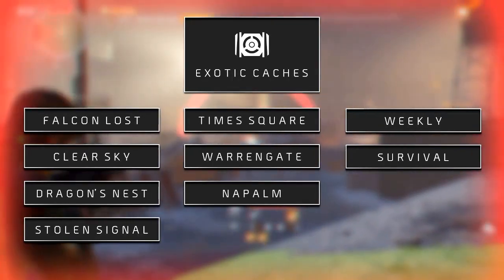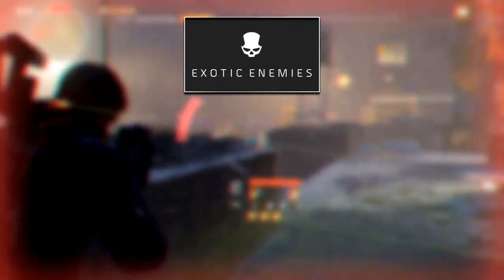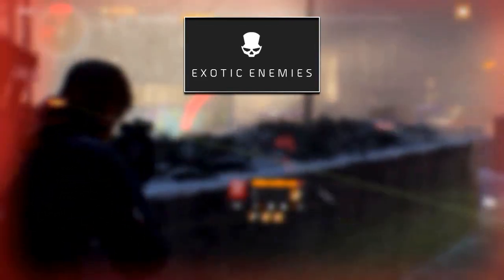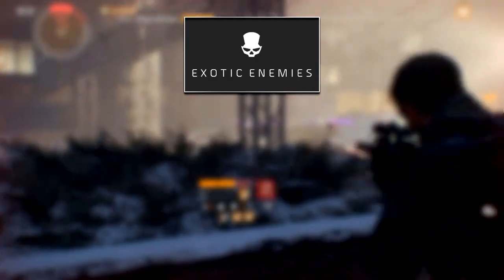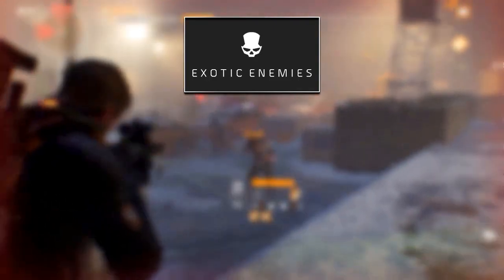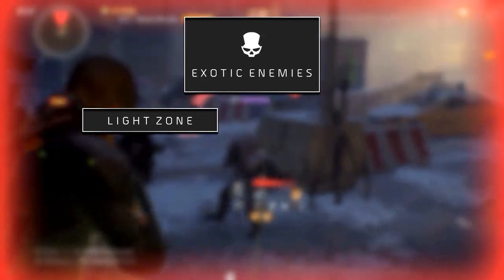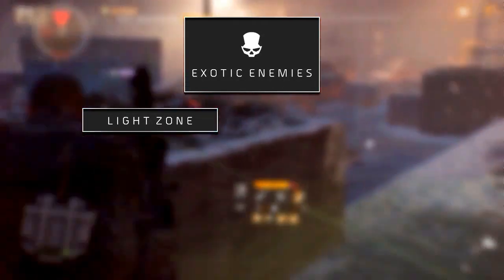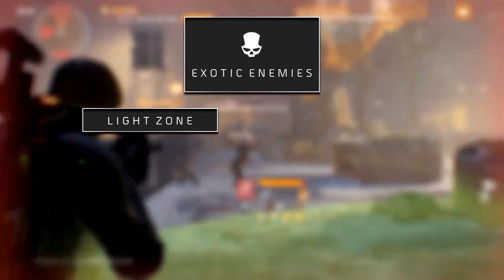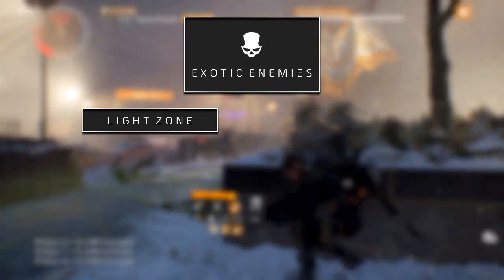The final way to earn exotics is simply by slaying exotic enemies, but don't just go about it randomly. Depending on the exotic item you're looking for, you want to either farm specific routes or missions. There is a route in the light zone — the entire area outside of the dark zone — where you can kill exotic enemies that tend to drop the Caduceus, Tenebrae, and Skull MC gloves a lot. We've made a video on those routes, linked in the description.